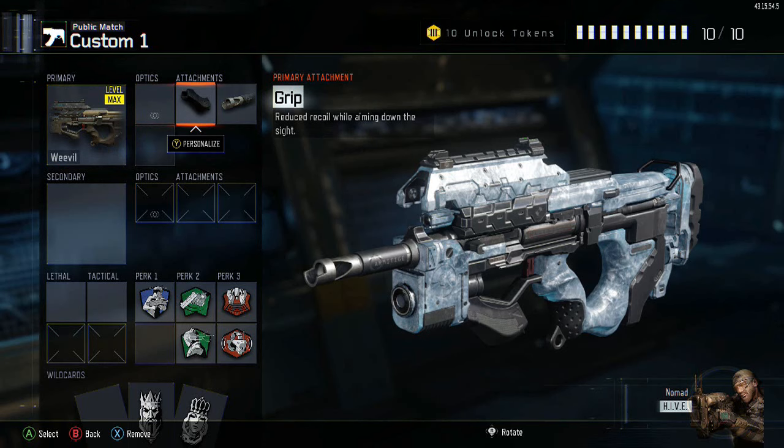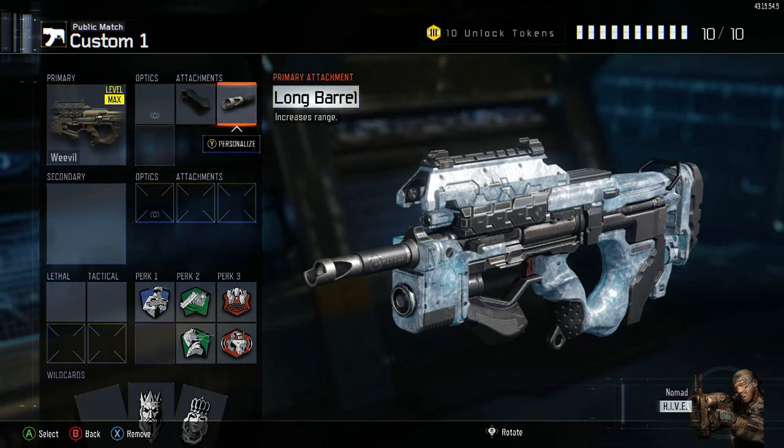I've decided to put Grip on it just for general weapon control. This gun does have a little bit of recoil, but with the grip I find it to be a bit of a laser beam — definitely fun to use. Long Barrel is going to help with the damage, generally making it about a four-shot kill at most distances. Up close it becomes a three-shot kill, so it's going to be just as powerful as some of the other SMGs. It lacks a little fire rate but you get a lot more control.